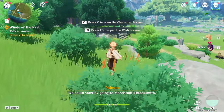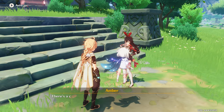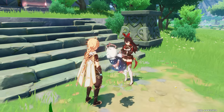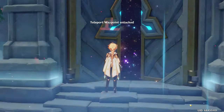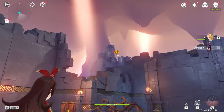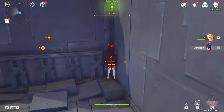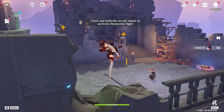Dash towards the domain — it's relatively close. Talk to Amber here; the dialogues aren't the longest. Dash towards the domain and start it right away. We get a tutorial here about how to use burn mechanics, but we're going to skip it. Jump right over, hug the corner, and open the chest. If you want to grab the items inside, you have to go in, but skipping saves a lot of time.